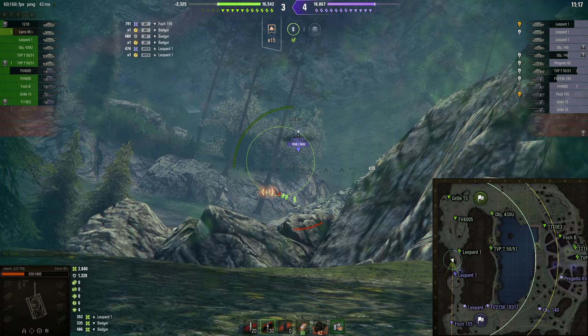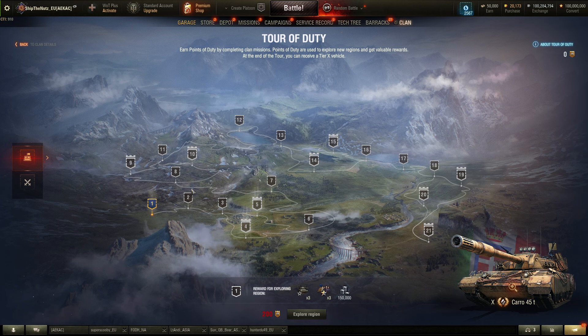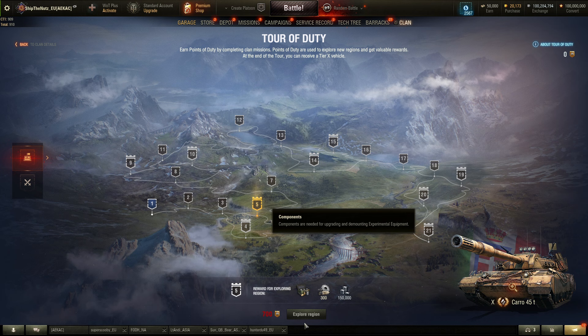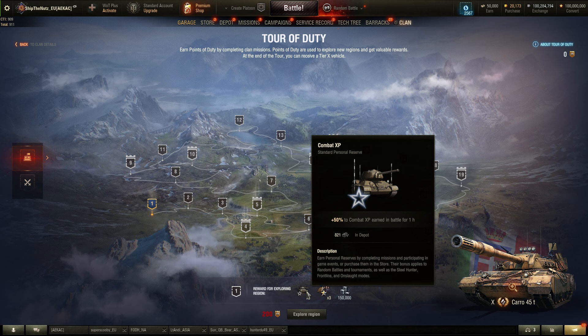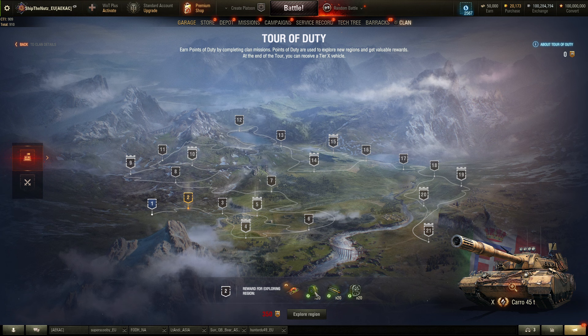There are some other rewards as well, so let's head back into the game. The rewards repeat themselves — there is a double stage where you can pick your reward: either a crew member with two skills already, or a special camo. After every double stage the rewards are the same. You can get some personal reserves, some credits. Next up, there's a Survival Improvement Suite — for example, an experimental equipment unit — and some directives, which are actually very nice.